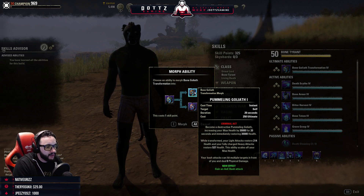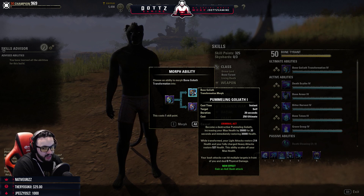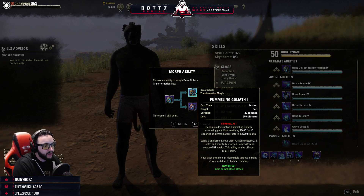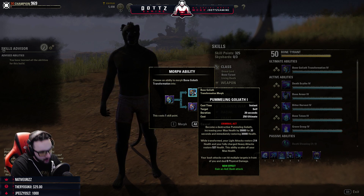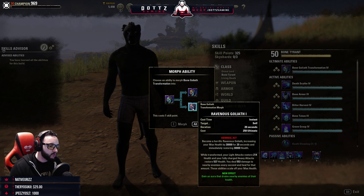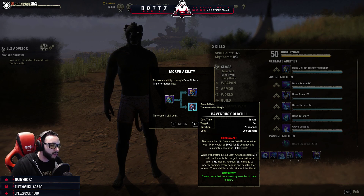Pummeling Goliath: you transform, increasing your max health by 30,000 for 20 seconds and immediately healing for 30,000. While transformed, light attacks and fully charged heavy attacks restore health, and you can bash targets in a cone. Ravenous Goliath gives you an aura that drains nearby allies, scaling off max health.